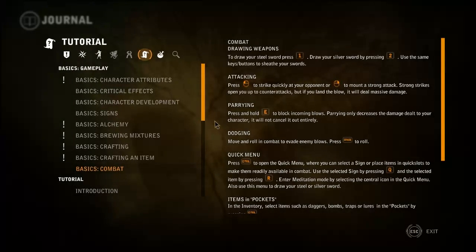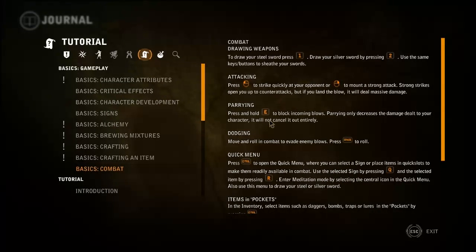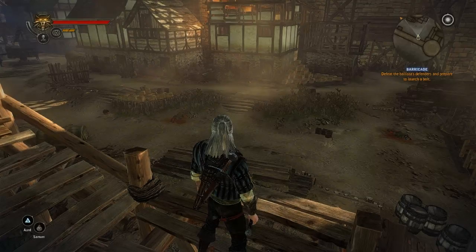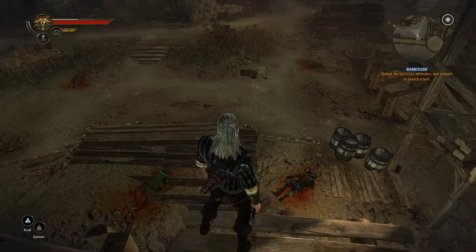In The Witcher 2, the parrying or blocking is manual with the E key, and the dodging is done with tapping the movement keys or pressing space to roll. So let's see all this in practice.